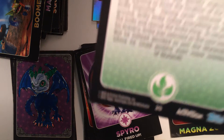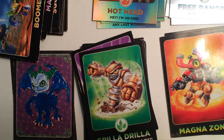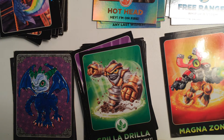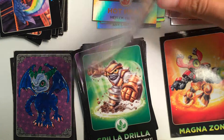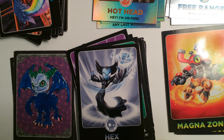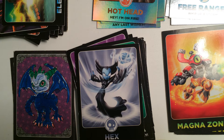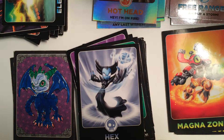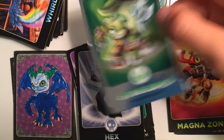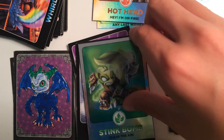Next we have Gorilla Drilla, he is number 20. Next we have Whirlwind, he's number 55. Next up is Hex, pretty good card, Hex is number 19. Next up we have Electrical Storm, this is number 75. You can see I have quite a lot of these. We're almost done though. Next we have another Whirlwind, number 55. We have Stink Bomb, this is number 128. This is a regular foil.